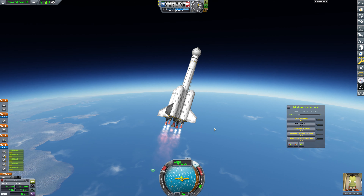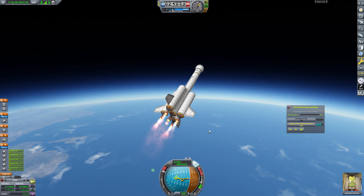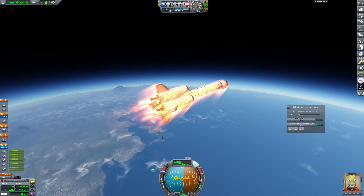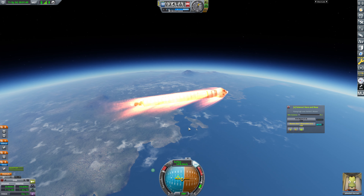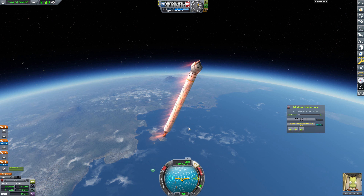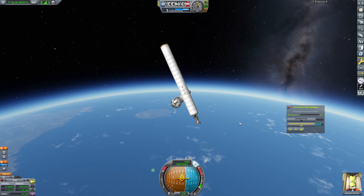Apoapsis is reasonably up there. We're heading on over towards the horizon. I think we're high enough that we don't need to worry too much about aero forces. I'm parking here for now - we do need to bring up our apoapsis a little bit more. We're still lacking a little bit of delta-V it seems. We're definitely lacking a little bit of delta-V - no doubt about that.